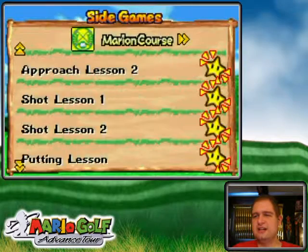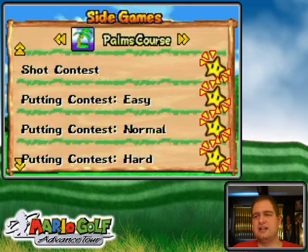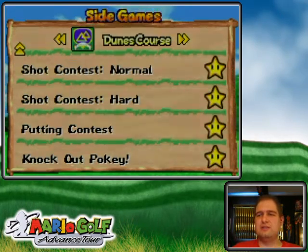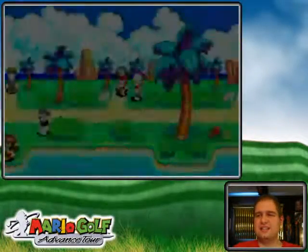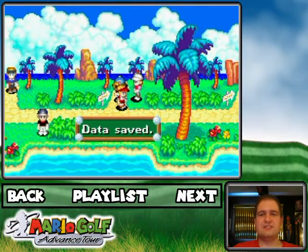Story status: we got all of them complete at the Marion Club except the Shot Contest, because I don't have the drive distance yet. All at the Palms Club is complete. All at Dune's Club is complete. So with that, I'm gonna end off the part here. I hope you enjoyed, and I will see you in the next part. Don't forget to save!